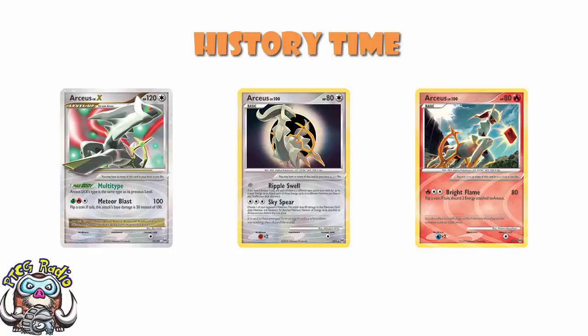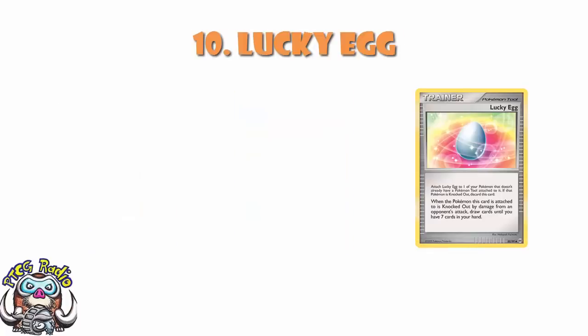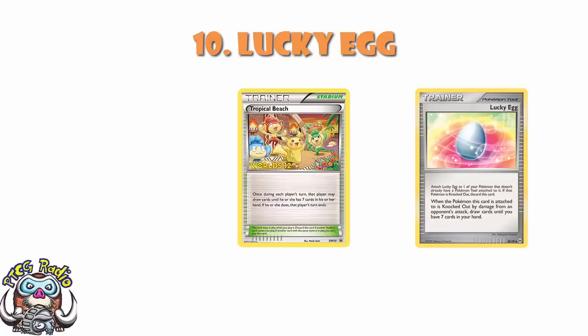It wasn't an amazing set, but there are 10 cards that I think do stand out as particularly good. Let's start off at number 10 with the Pokemon tool card Lucky Egg. Lucky Egg did see a little bit of play here and there. You attach it to a Pokemon, and if that Pokemon is knocked out by damage from an opponent's attack — so not poison or an ability — then you get to draw until you've got 7 cards in your hand. Think of it kind of like Tropical Beach, but on a KO rather than at the end of your turn. It was not an amazing card, but it popped up every now and then in decks for consistency, and if you had the space and didn't need other Pokemon tools, it was worth a bit of a punt.